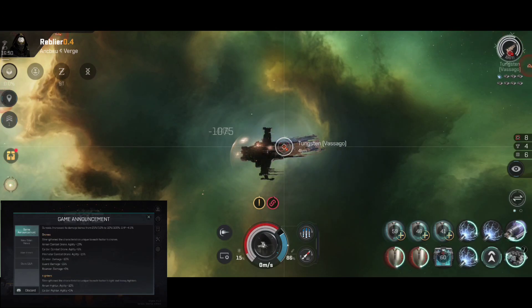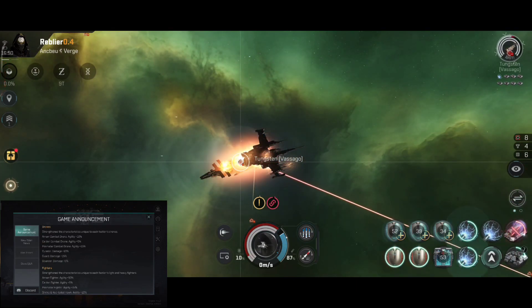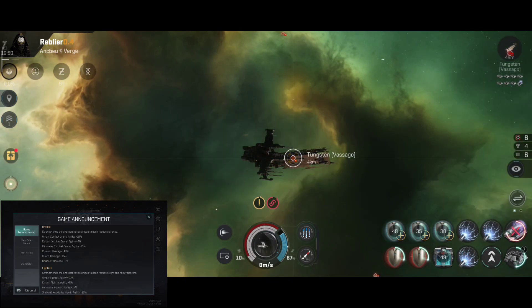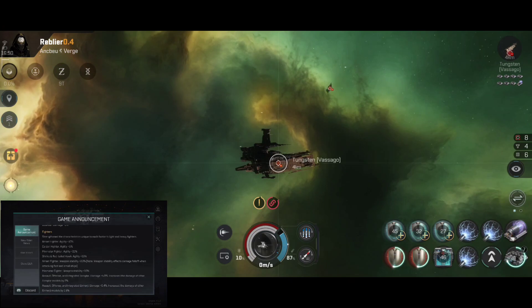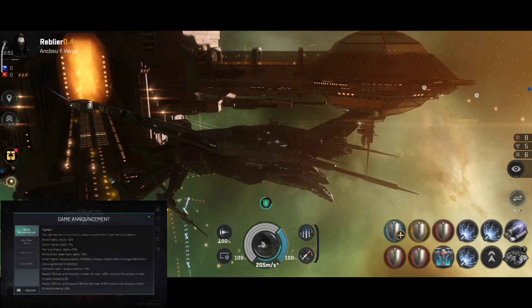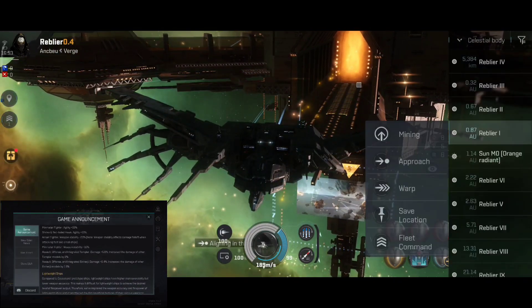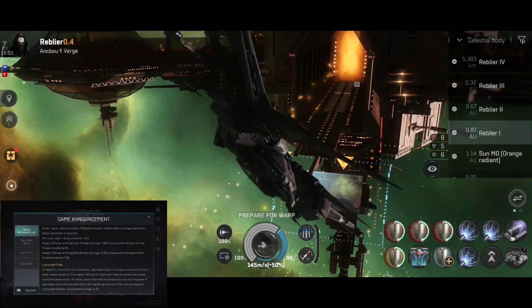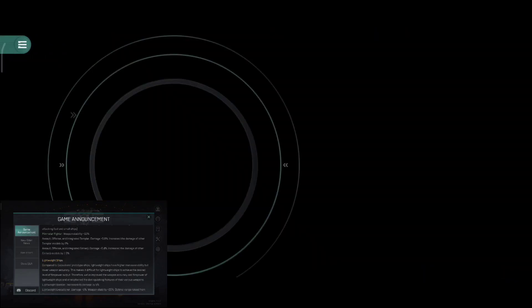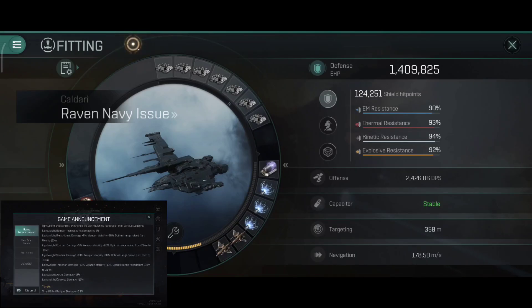Drones strength: characteristics unique to each faction drone's armor. Amarr combat drone agility plus 10%, Caldari combat drone agility plus 5%. Curator damage plus 10%, Guard damage plus 15%, Bouncer damage plus 5%. Fighters strength: characteristics unique to each faction's light and heavy fighters. Amarr fighter agility plus 10%, Caldari fighter agility plus 5%, Minmatar fighter agility plus 15%. Shrike and Red-tailed Hawk agility plus 10%. Amarr fighter weapon stability plus 20% — note: weapon stability affects damage falloff when attacking fast and small ships. Minmatar fighter weapon stability plus 10%. Assault, Offense and Integrated Templar damage plus 5.8%; other Templar models damage increased by 12%. Assault, Offense and Integrated Einheri damage plus 6.4%; other Einheri models increased by 1.6%.